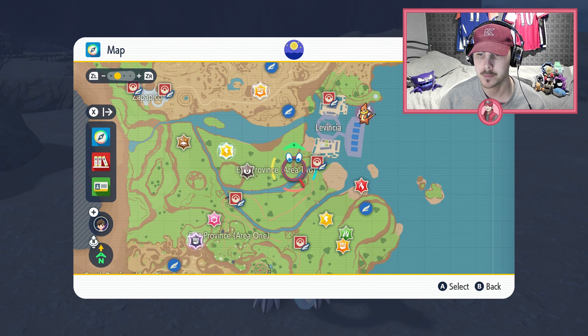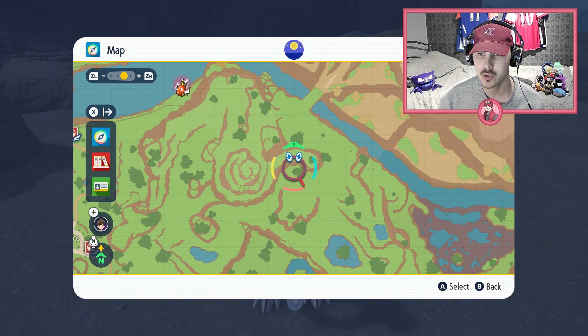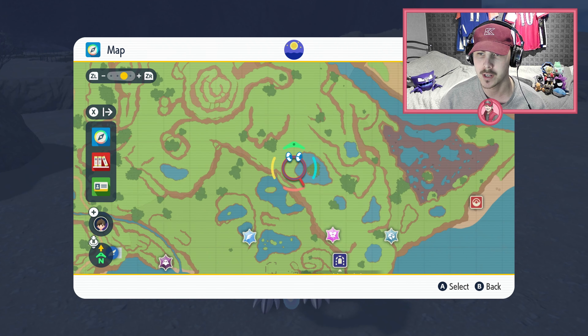The location you want to be: open up your map and go to the bottom right of the map where the Grassweather Shrine is. You're then looking for this tree here. You'll see the lake, the spiral — it's like this tree here.